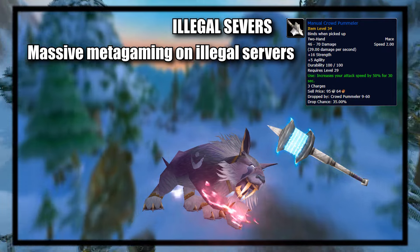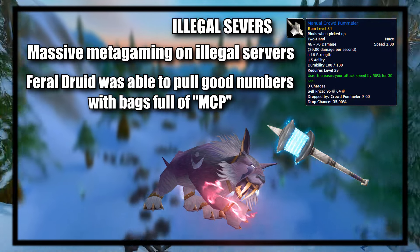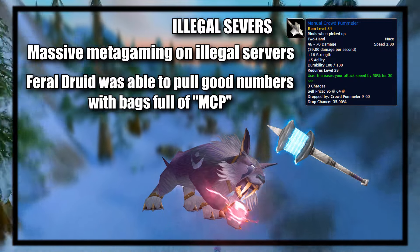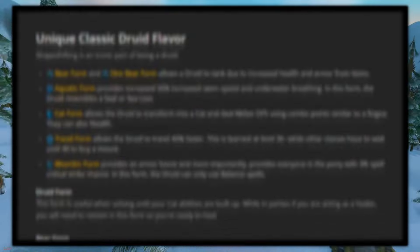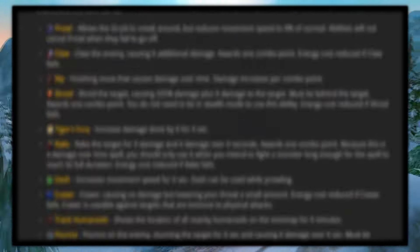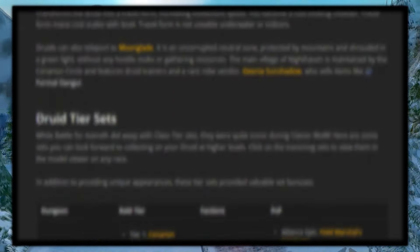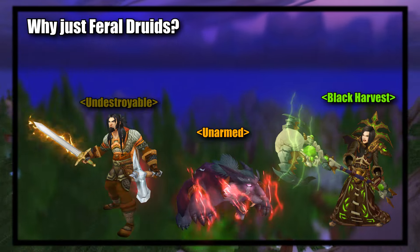I don't think Blizzard knows what decapitate means. To be fair, the Halberd of Smiting did have one distinction: its bonus damage proc could proc its own bonus damage proc — kind of like how a shaman's Windfury proc could proc Windfury — so it had a chance to do some really good damage. That wasn't intended though, and it was hotfixed later and turned into a normal proc weapon. One that decapitates the target and kills them instantly, of course.